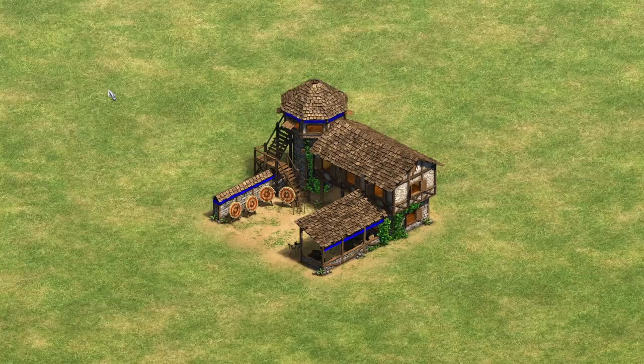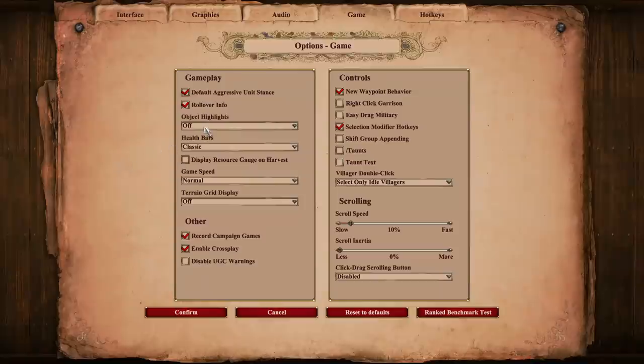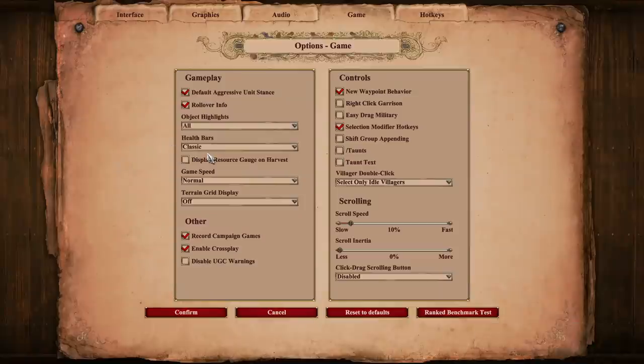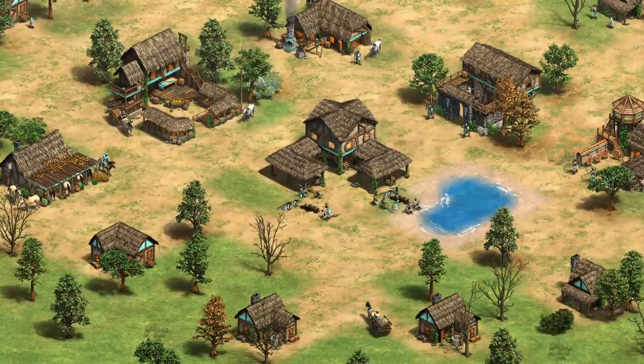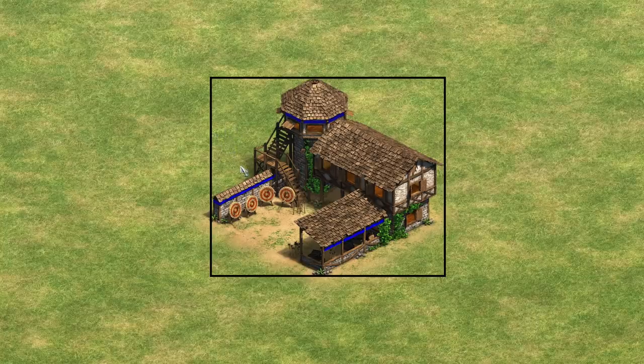First let's look at an archery range. Using some video editing magic, I'll draw a box bounding the building's graphics. I'll also go into the options menu and turn on object highlights. This way the building will have a white highlight whenever I select it or have my mouse hover over it. This archery range has a large area that is inside of the box but is not part of its graphics. If we place the mouse cursor there, the building is not highlighted — only when we hover over the building itself does the highlight appear.